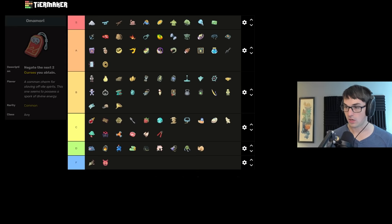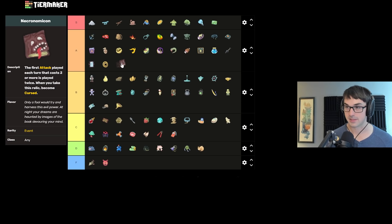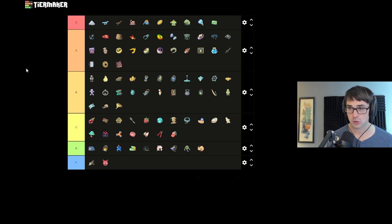Omamori is supposed to block two curses, but curses just aren't offered often enough to make it a guarantee. Sometimes you pick up Omamori first relic and still have two charges at the end of the Heart. That said, Omamori is notably the only way to avoid the curse from the Necronomicon, which is definitely up in A tier. Necronomicon duplicates your first two-cost attack each turn. Only reason it doesn't go to S is that oftentimes you don't have a two-cost attack when you pick it up, it costs 21 health, and you must take a curse unless you have Omamori.